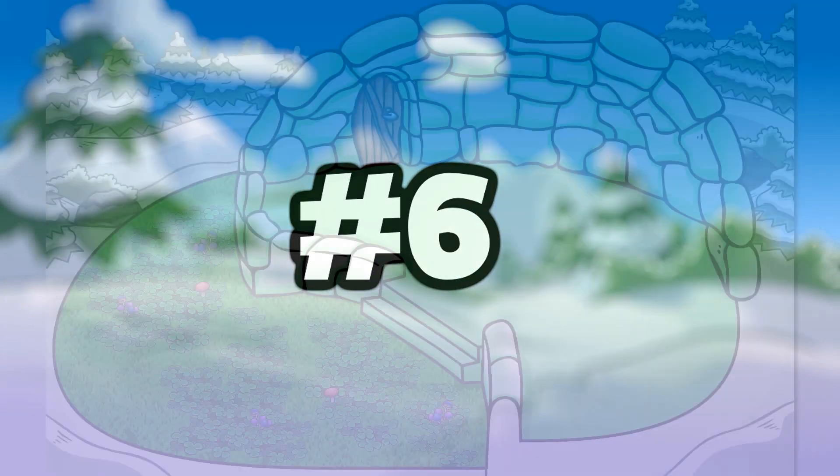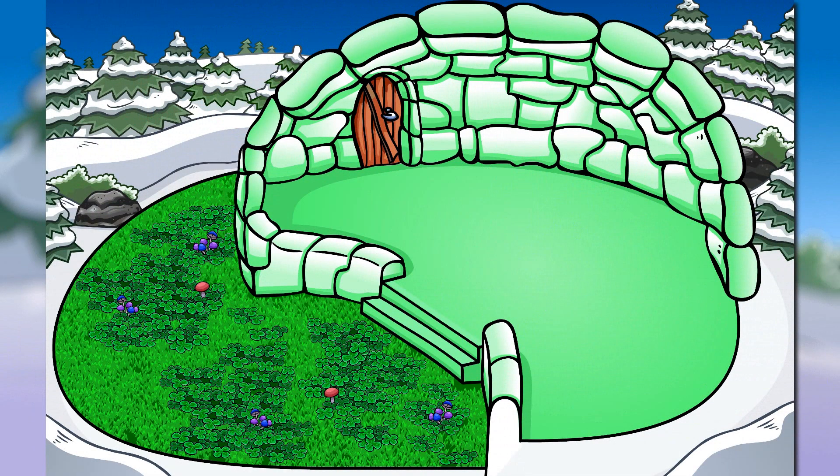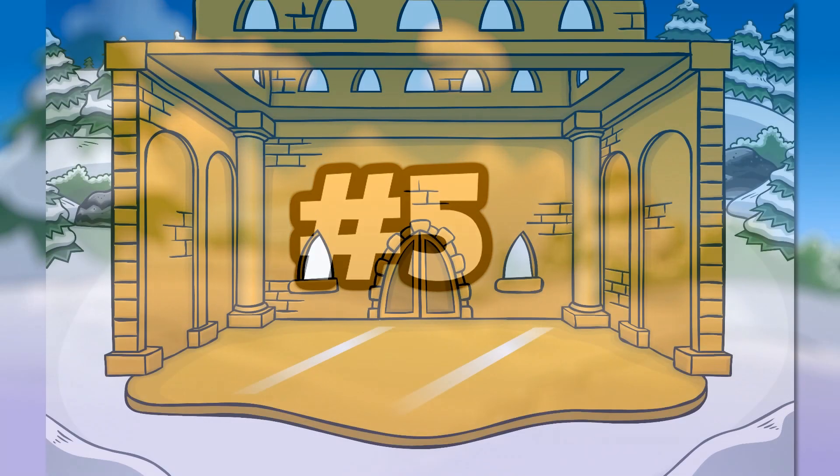At number 6 we have the Green Clover Igloo. This one costs 4100 coins and could only be purchased from the Igloo Upgrades catalog. It was only available from February 26, 2017 until May 3, 2017. It's super cool — it has a pretty awesome backyard with clovers and a few other flowers, and also has a green tone like the previous igloo.